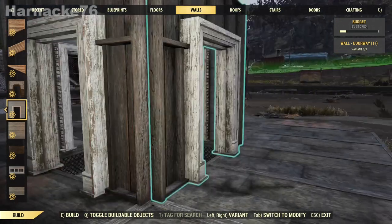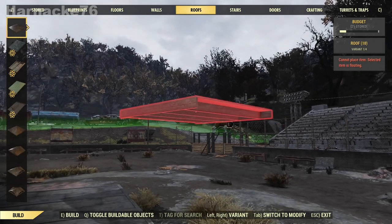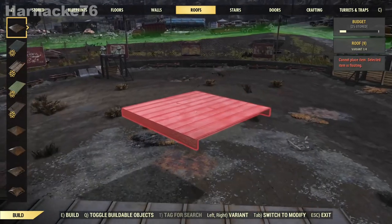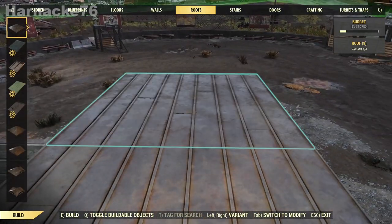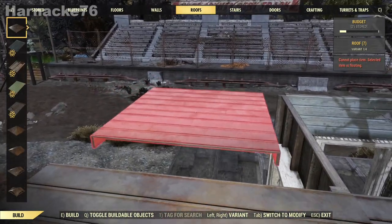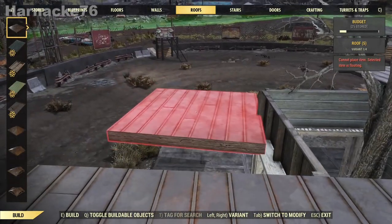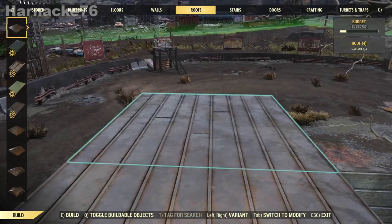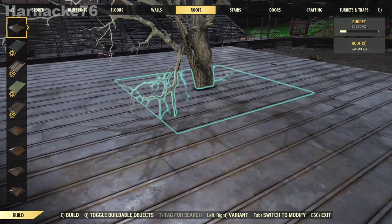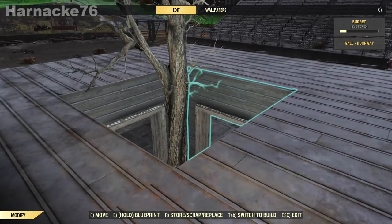Again we need a supporting wall so that we can attach our roof pieces. Now I'm going to go ahead and put all the roof pieces on. It looks like that can click in there — maybe it can, maybe it can't — but I don't want to fill that spot in at the moment so let's not worry about that.